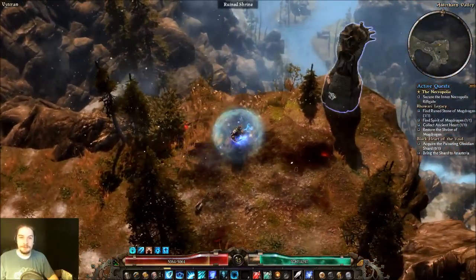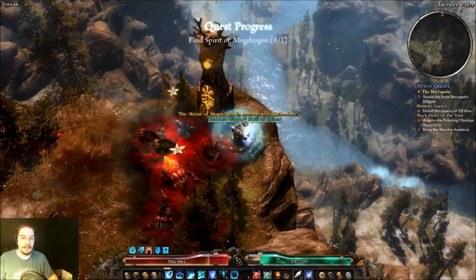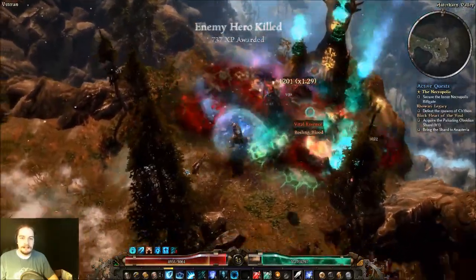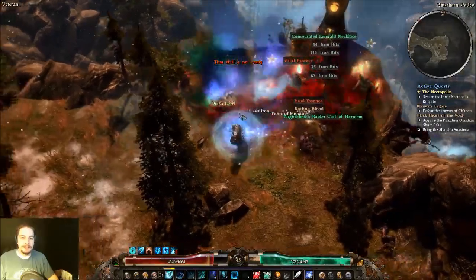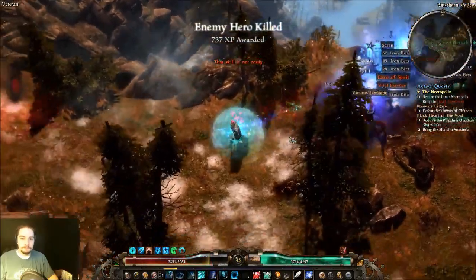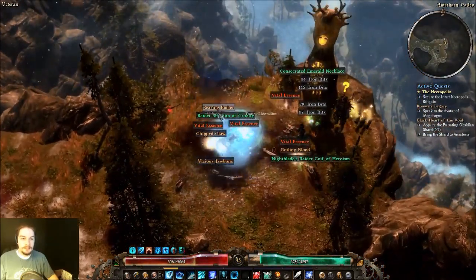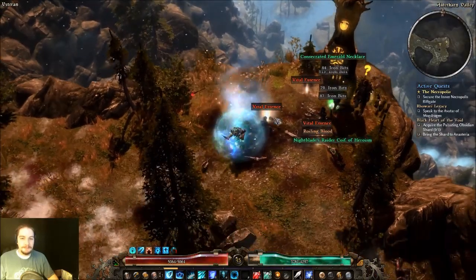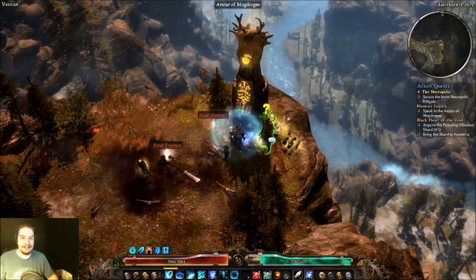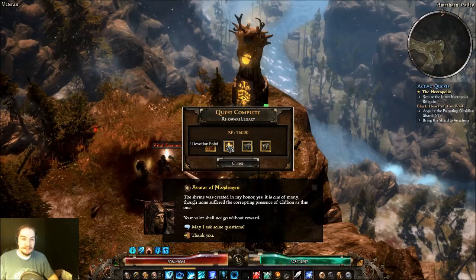When you have the two pieces of the shrine and an ancient heart, you offer them up and you've got to fight a crap ton of Chitonics. Like I said, I actually don't mind this fight. It's just getting the shrine restored that can kind of be a pain. But yeah, we did it — this is pretty much the reason I like this because it's like guaranteed hordes.